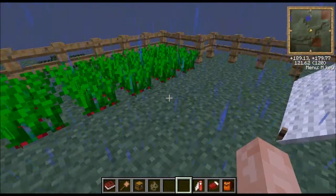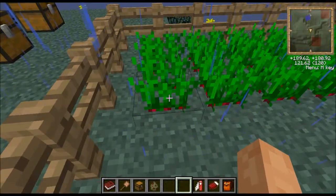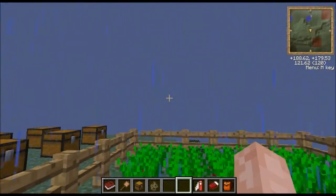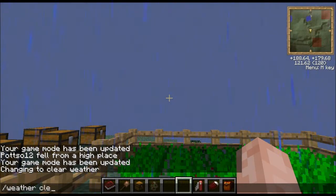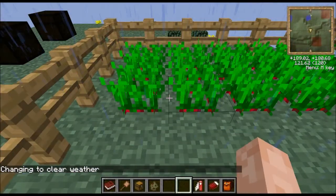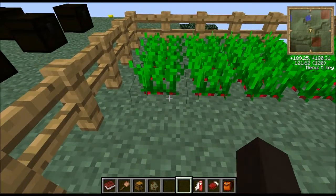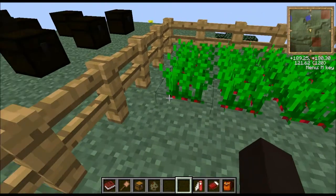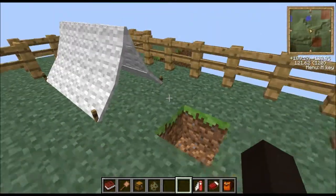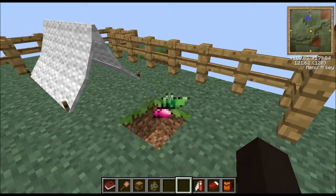Here we have radishes. You'll notice I haven't had to hoe the grass - that's one of the pros of having radishes. They don't heal that much hunger, just one bar, but you don't need a hoe. They are pretty useful because you can just place them down anywhere. You'll know they're grown because you'll see a bit of red at the bottom - at any other stage of growth you won't see that. A radish looks like this.